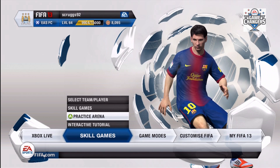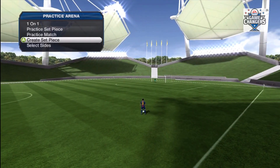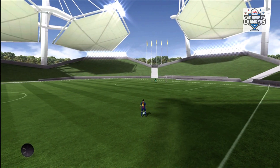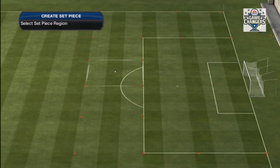You just go to Skill Games and then Practice Arena. From here you just press the back or select button depending on what console you are, and then just go to Create Set Piece.